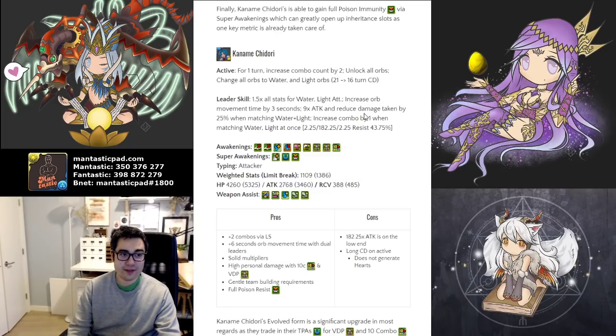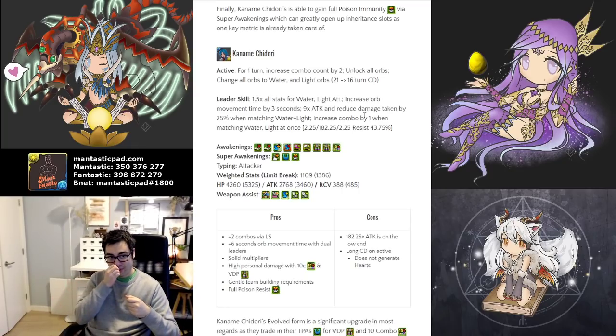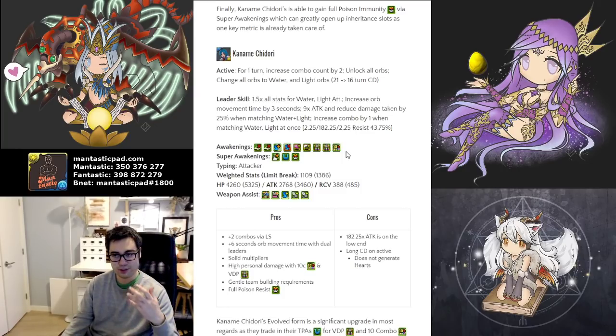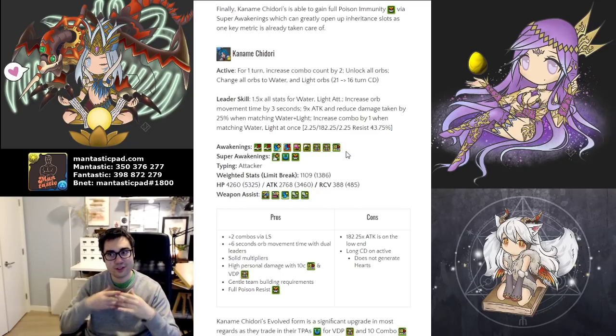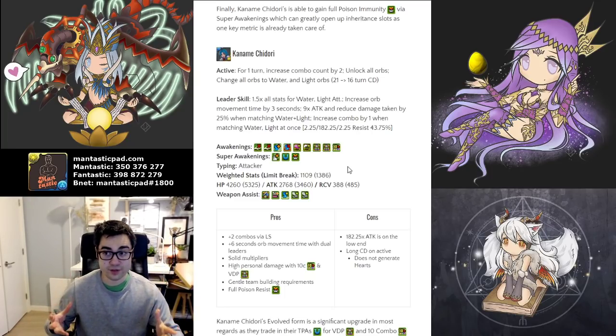For their leader skill, you do have a lower attack multiplier, but you have damage reduction and bonus movement time of 3 seconds, so 6 seconds — more than enough. You have plus 2 combo count when matching water and light, which you have to do all the time, so that makes her 10 combo awakening actually take effect on 6x5 boards — normally not the case, but because you get plus 2 combos, this should happen on a much more regular basis. Their super awakenings give full poison immunity, and remember if you're using leaders, you only need one of these full poison immunities — 100% poison just taken care of by one card.